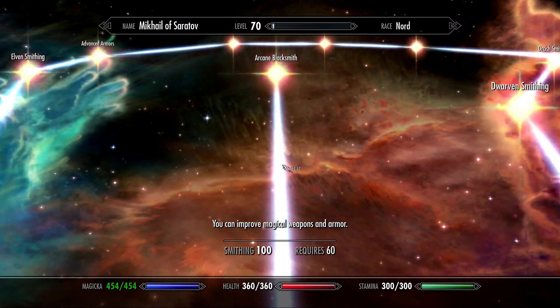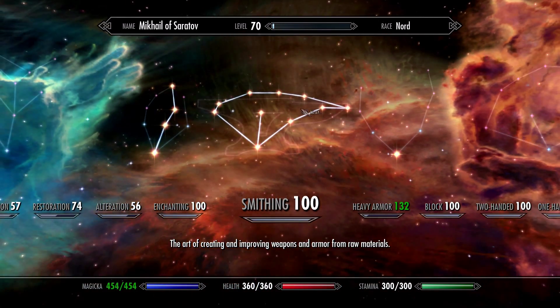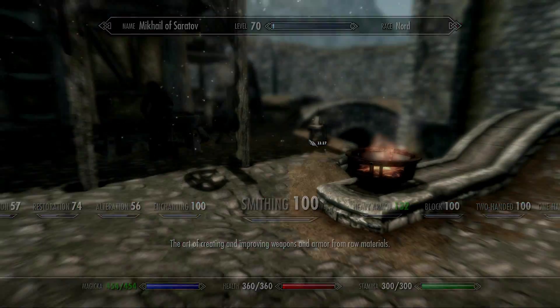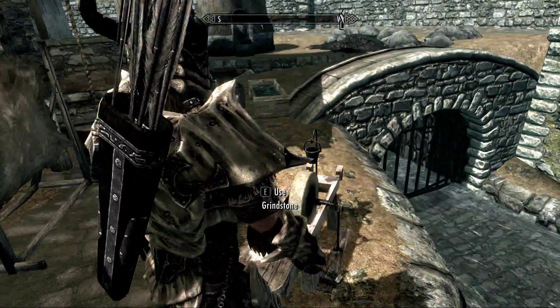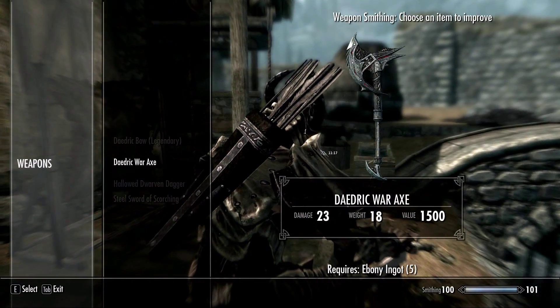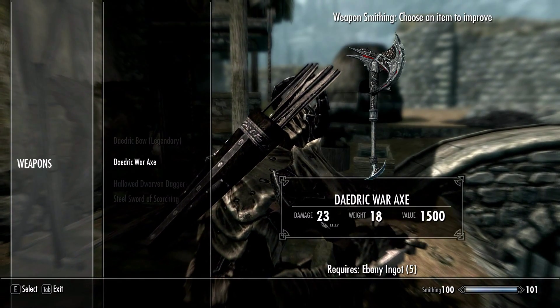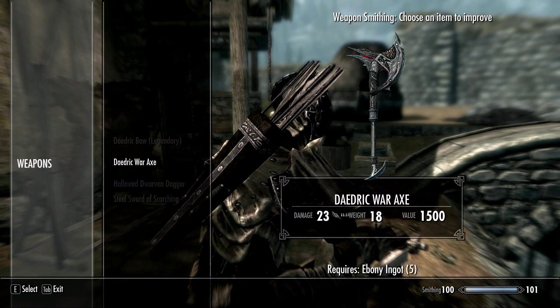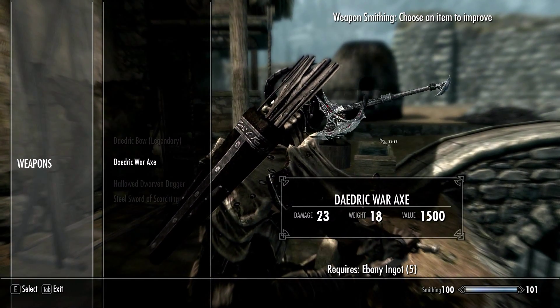Let me show you an example of smithing. As a master smith, I can create any kind of armor. I even went so far that I have all kinds of armor available, and I'm going to show you an example of the Daedric Battle Axe. Just go ahead to the grindstone and upgrade the Daedric War Axe. That's the axe — it has 23 damage. Notice how I am a master in one-handed weaponry, but I have no perks which improve the damage output of an axe.